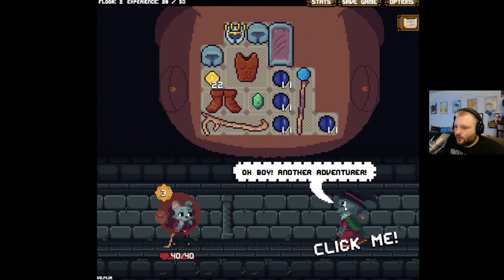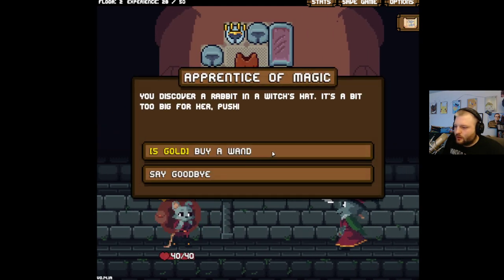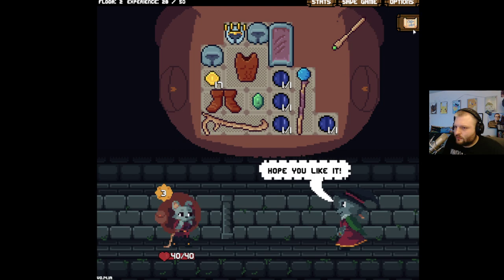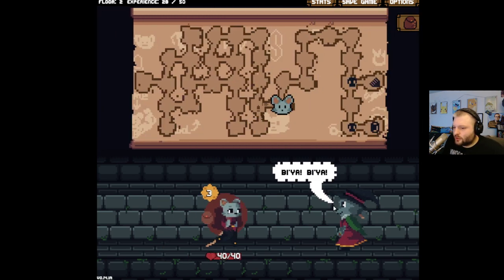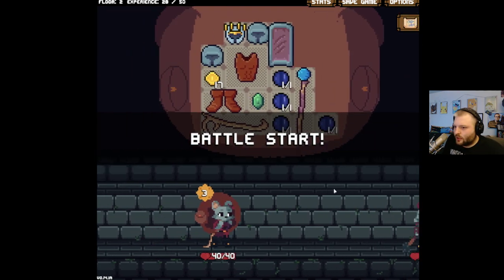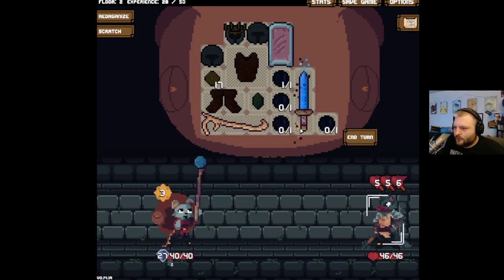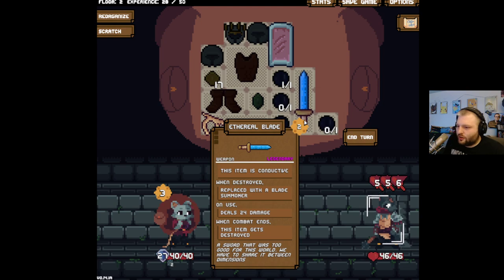Tell me what you do — oh hello! This better not be your very first one. What an asshole. Ethereal blade — this item is conductive; when destroyed, replaced with a blade summoner. On use deals 24 damage; when combat ends, this gets destroyed. Does it cost any juice to use? It doesn't — that's so cool. We can scratch him.